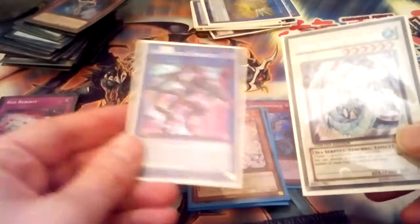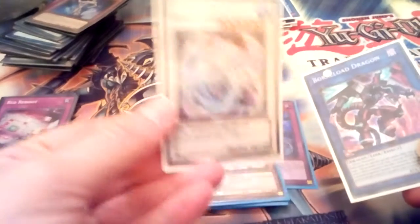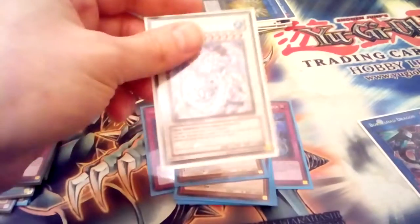Borrelsword and Brionac — Brionac is just a winning condition on itself if you can summon it against some decks, because they just can't deal with it. Can't target monster effects, just deal with the guy. And Brionac — you can just discard any number of cards, return all the stuff back to the hand, and just go on from there.